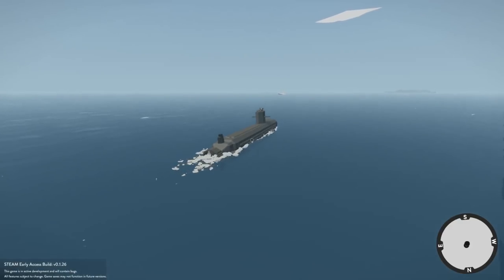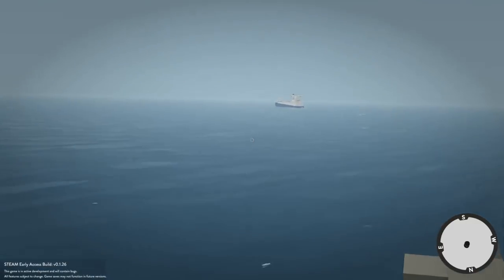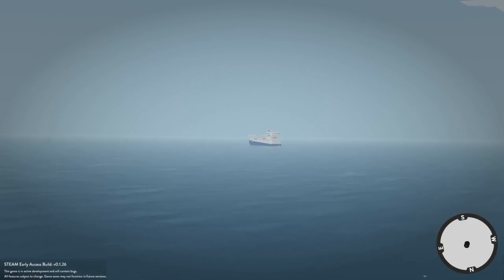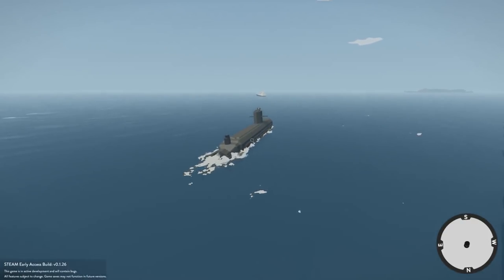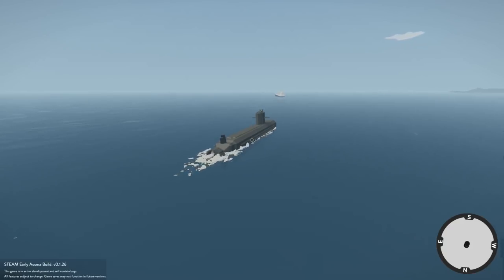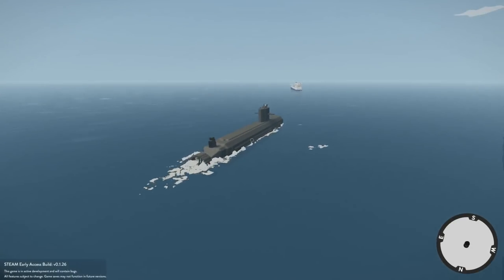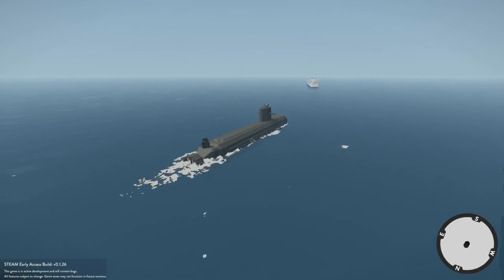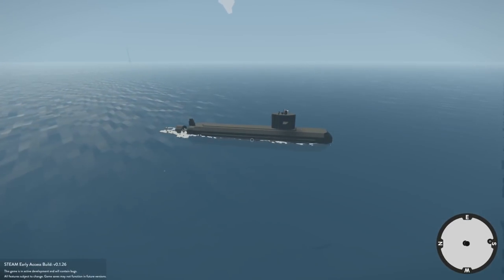Whoa — our sunken boat just shot up out of the water! So apparently when you leave the area it despawned and respawned when we came back — you can see the actual lifeboats are on it again, the ones we had detached. I didn't know that was a thing in the game. I figured it would stay at the bottom of the ocean. That's a little disappointing — I was hoping to go underwater and spot it from there. It's almost like we have to sink it again.